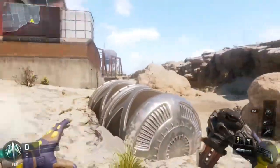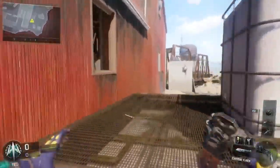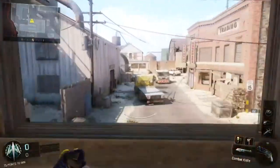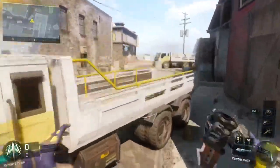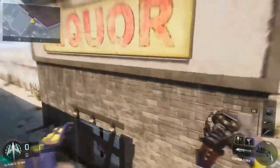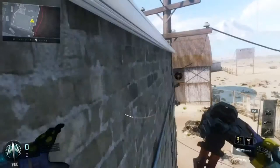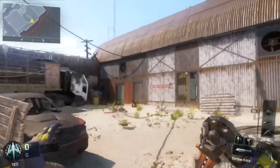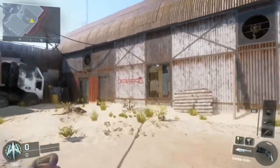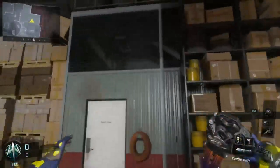Hey guys, it's Relentless and today I want to talk to you guys about a glitch that was found on the map Fringe on Black Ops 3. I'm showing you from the Black Ops spawn point. What you're going to want to do is run through that building and come over here to the right of the map. You can see it's at the very bottom of the map.